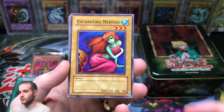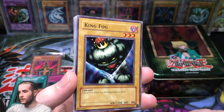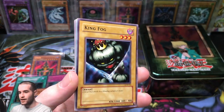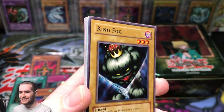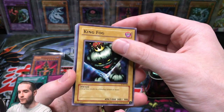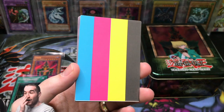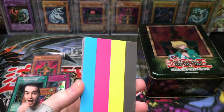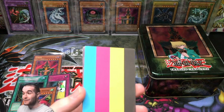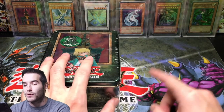The size of these cards is interesting. Enchanting Mermaid — what in the world? It's blue. Blue for Blue Eyes? No way! We pulled a test print card out of a Blue Eyes White Dragon pack. No way! This is the most exciting thing that could have been in there. You guys can go watch that video up there.